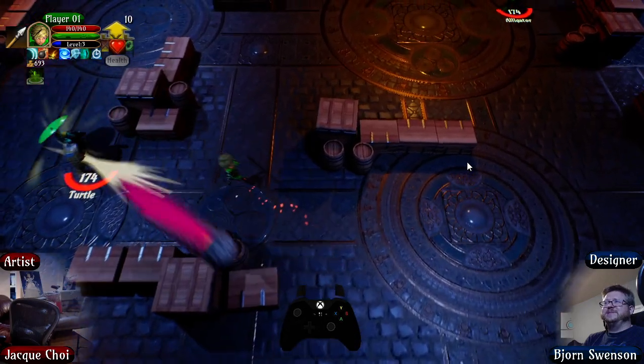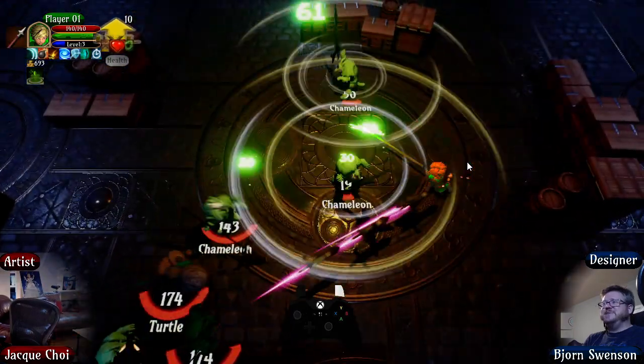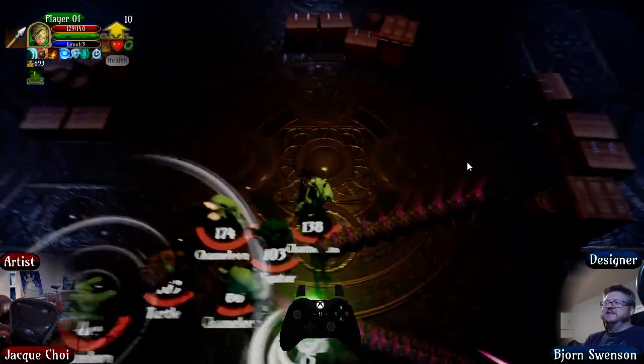Something else I did - I updated the map icon. Big border, easy to read - you can see there's a puzzle room in the bottom right corner.